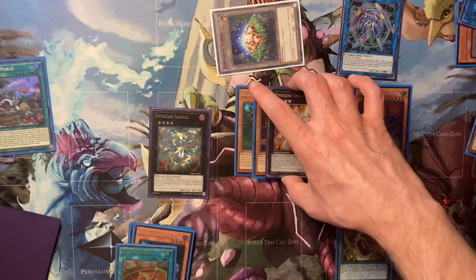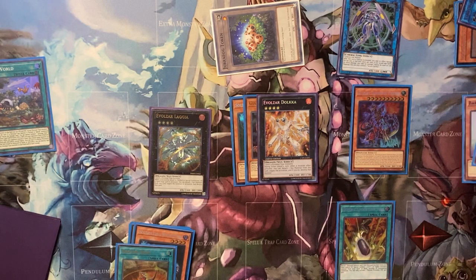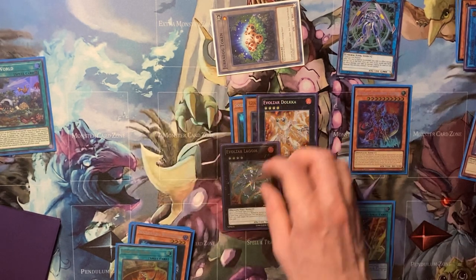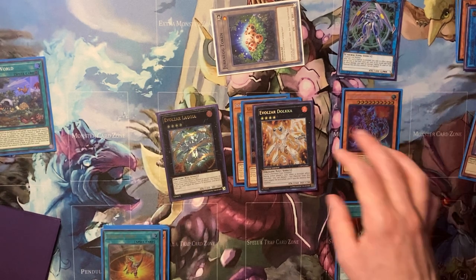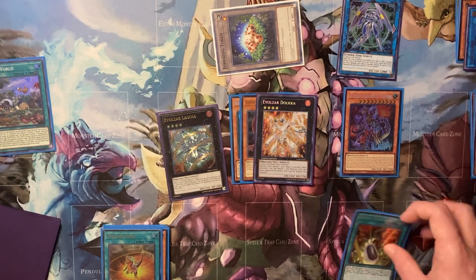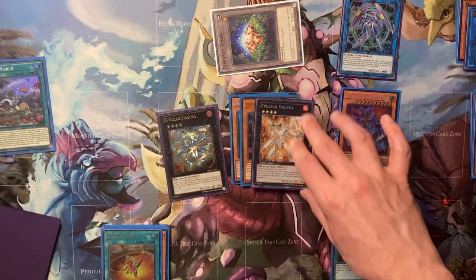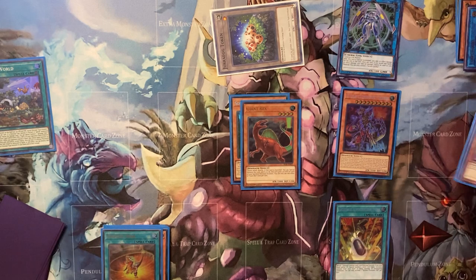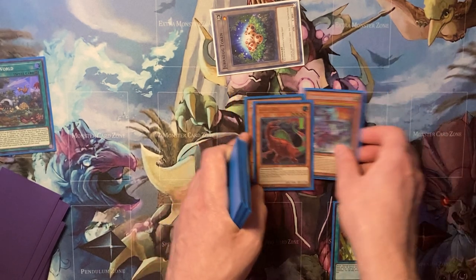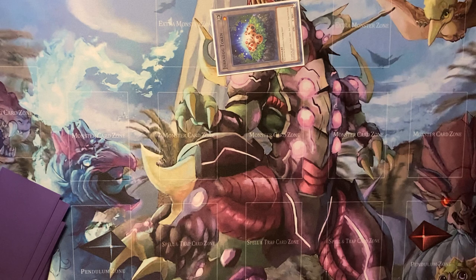Typically go for Dolka if you want to respect Nibiru — that should go without saying. Laggia is a lot better in certain matchups; Nib isn't super popular right now and you still get through Nib in many combos — it really just forces their battle phase more than anything. The combos with the new Rank 6 in Duelist Nexus can actually make Dolka before you commit a non-Dino, which is really cool. Those are the basic two-card and three-card combos when you get Ashed.